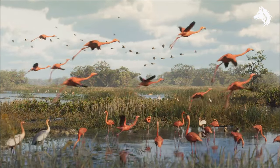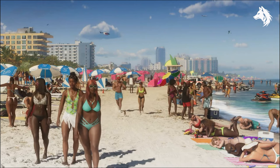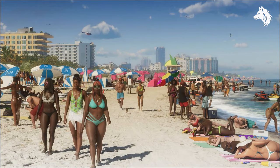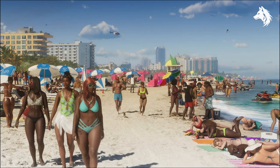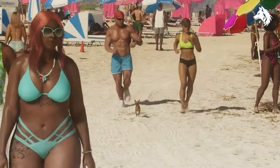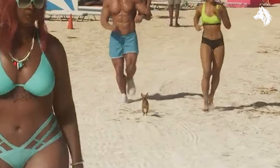Flamingos and herons are seen standing in the water then flying away. We're back at the beach with lots of people — nothing drastically different from the last beach scene, but you can see a drone flying, which is something we didn't see before. The two people running in the middle also have a small dog, and I'm hoping that pets are going to be a thing in GTA 6.